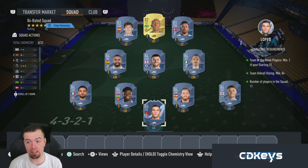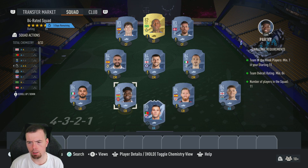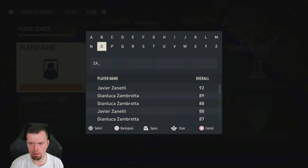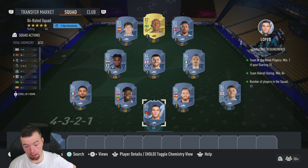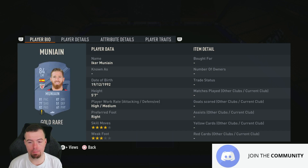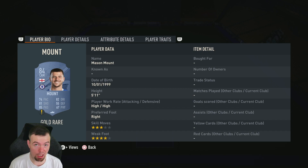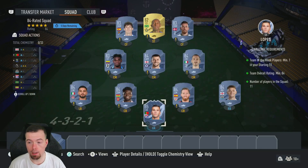With your 85 in-form, it's six 84s, three 83s, and an 82. Lopez as I said is the cheapest 85-rated in-form at 13k — not too bad but going up. Your six 84s include Trippier, Munayin, Parejo, Insigne, Bonucci, and Michy Batshuayi — cheapest at around four and a half k. Then your 83s are Zapata, Hoiberg, and David Silva at 2k each, and Talisca is one of the cheapest 82s at 1k each.